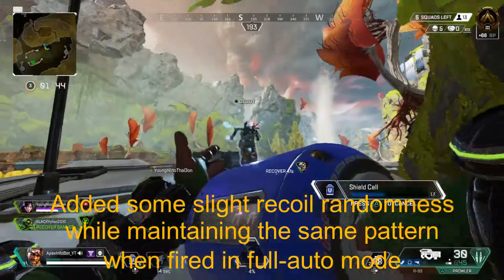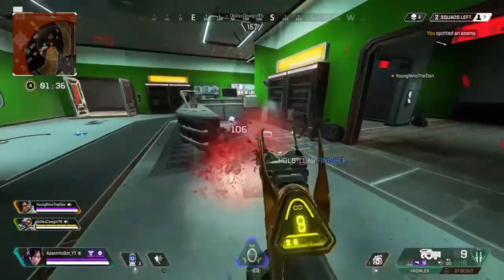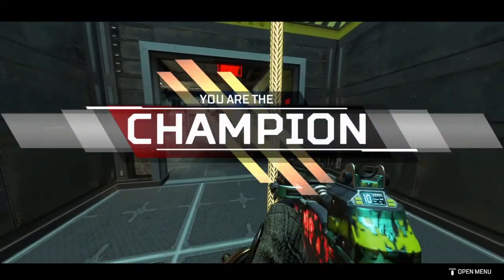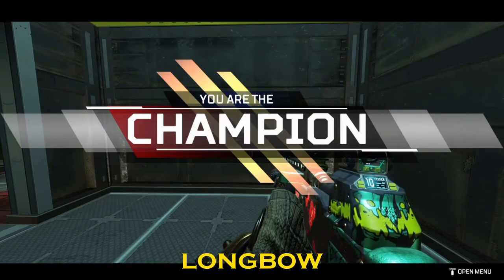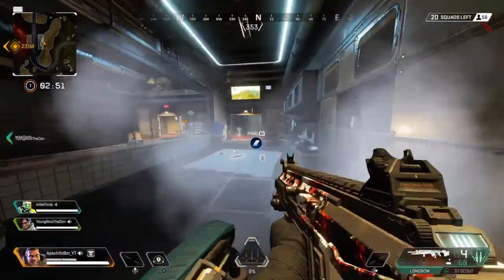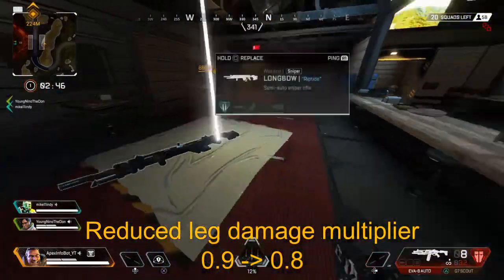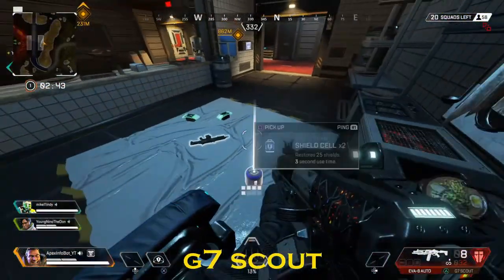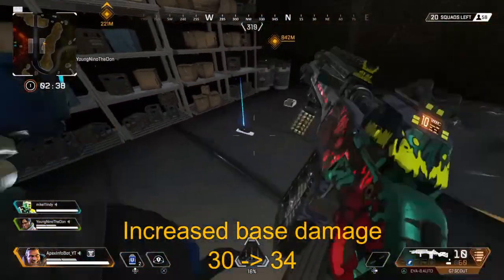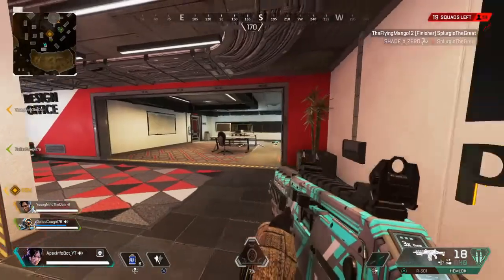The Prowler has some more slight recoil added while maintaining the same pattern in full-auto mode, so you might still want to use burst mode. The Longbow's rate of fire has been reduced from 1.6 to 1.3, and the leg damage multiplier reduced from 0.9 to 0.8. The G7 Scout received a buff - base damage increased from 30 to 34, so you do four more damage per shot plus you now have the Double Tap mod available.